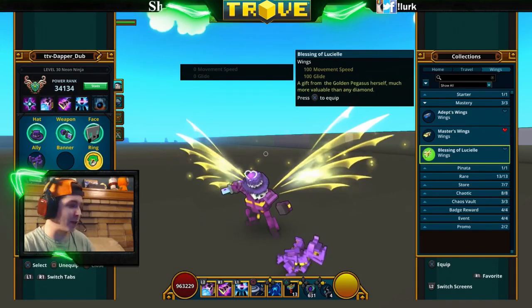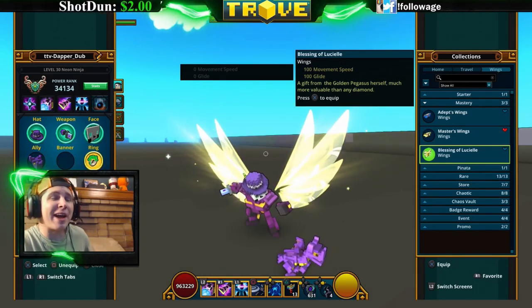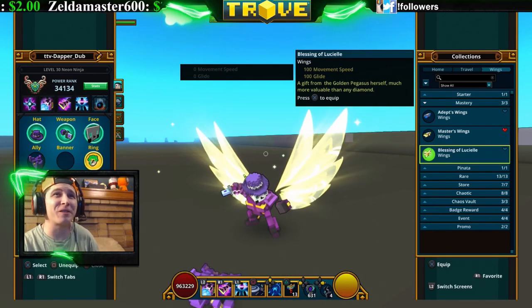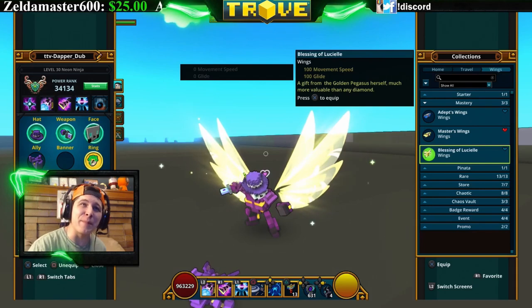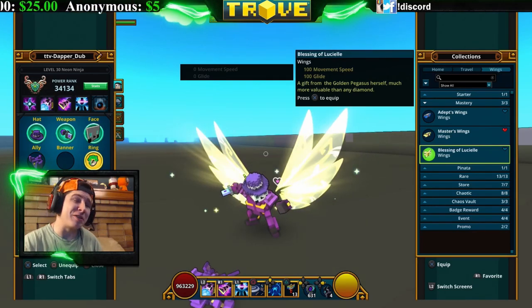The next one is the Blessing of Lucille. You get this one at mastery rank 400. These ones actually look pretty cool — they are pretty sparkly and the wings are a lot bigger. Getting 400 mastery will get you these wings.